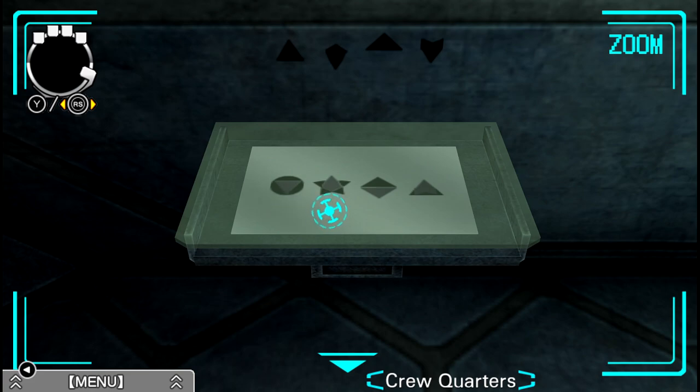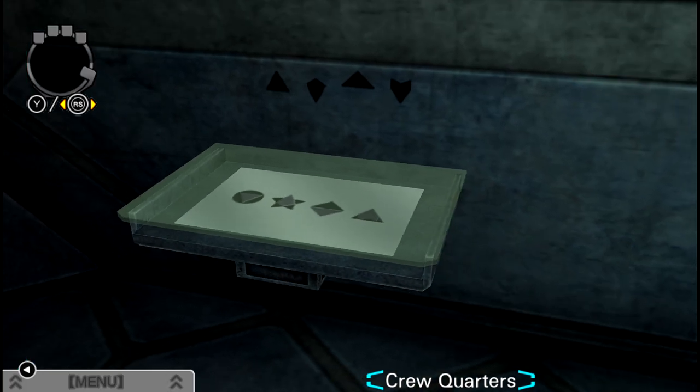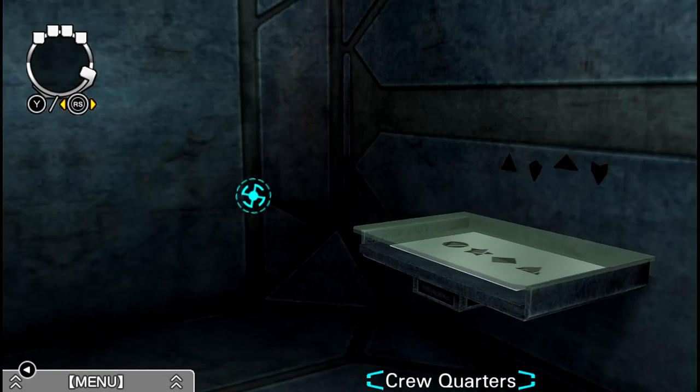So they do make stuff like it. We got circle first, so it's one. Then star, which is six. Then diamond, which is eight. And then triangle, even though it's the wrong direction, nine. So: one, six, eight, nine. Let's give this a go.